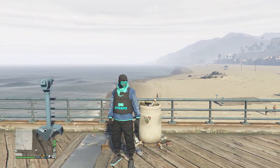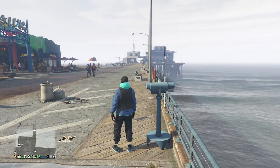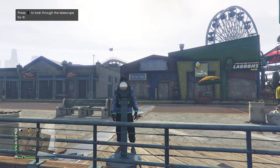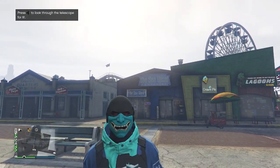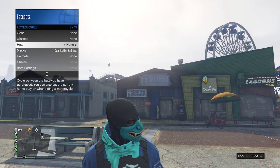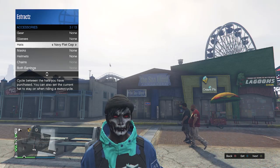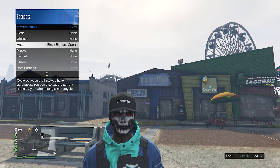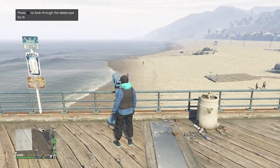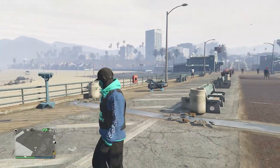Whenever you find a telescope on the pier, do the telescope glitch — run past the telescope, hit right on the d-pad. You'll see your character runs in place, then looks towards the telescope. With the racing update, your mask doesn't come off anymore. Now pull up your interaction menu, go to style, go to accessories, scroll down to hats, and scroll through your hats until you find the forward bigness cap. After finding the black bigness cap, put away your interaction menu. You'll see the mask disappears while scrolling through hats, but don't worry — walk away from the telescope and you'll see the mask and hat combine together.